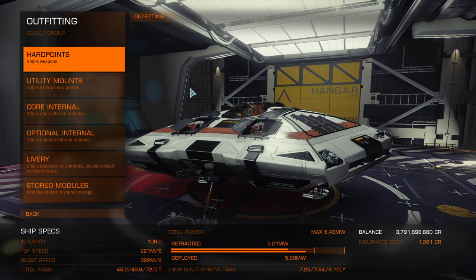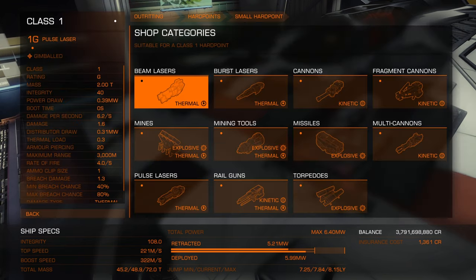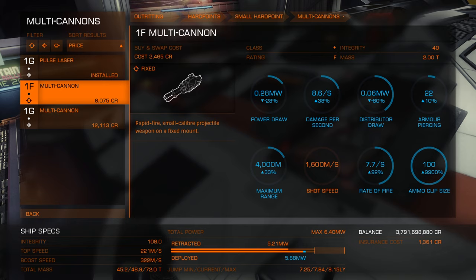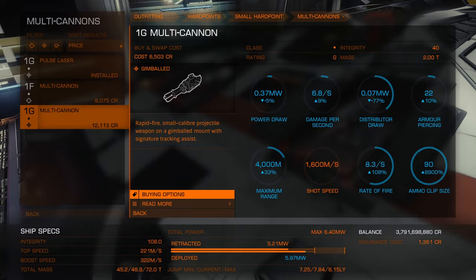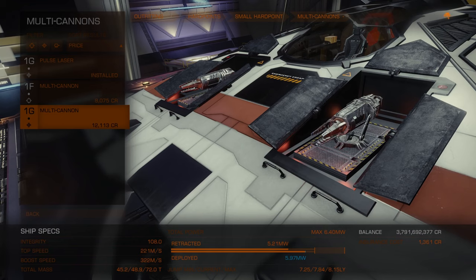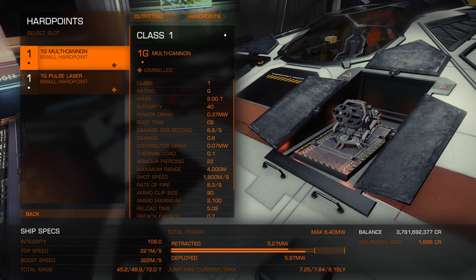Okay let's piece all this together. I've just bought a new Sidewinder. I'm going to go to hardpoints first — click there, click the one I want to change, and you'll see browse shop, sell, and transfer options. I'm going to browse shop and choose a multi-cannon. On the right-hand side you will see power draw, damage per second, distributor draw, armor piercing, maximum range, shot speed, rate of fire, and ammo clip size. We're going to choose a gimbaled multi-cannon, select buying options, and exchange — which gives me money off by exchanging the one already on the ship. So now we have one pulse laser gimbaled and one multi-cannon gimbaled — shields and hull taken care of.